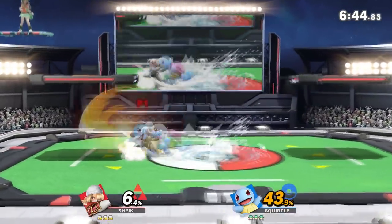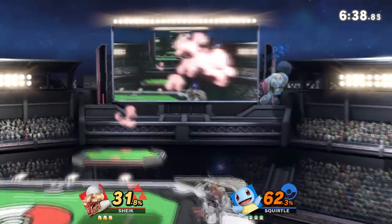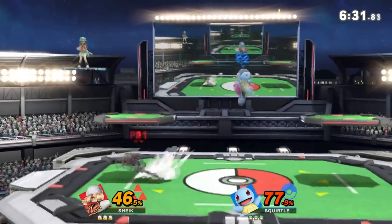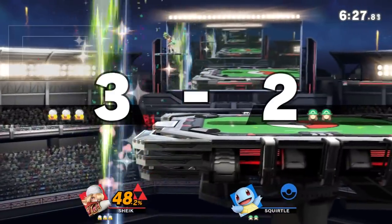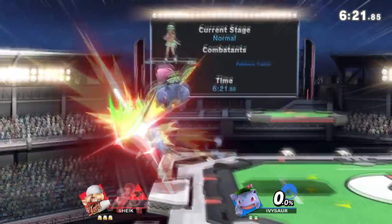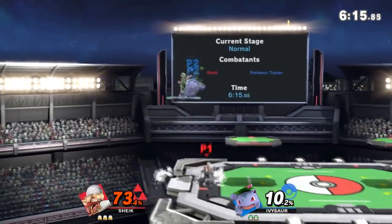I feel like her tilts in this game are extremely strong. F-tilt still gives her lots of combo potential and leads into true kill combos at kill percent. Down tilt also leads into true kill combos. Up tilt doesn't lead into as much as it did in Smash 4, but it's still a really good option — especially at 0%, you can get a forward throw into run forward up tilt into whatever. Some of the kill combos I alluded to are going to be shown later in this video.